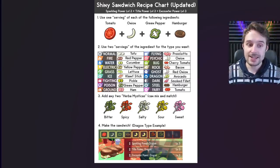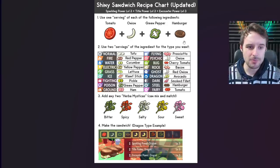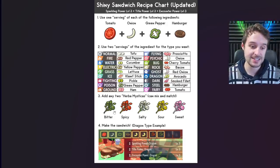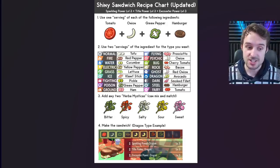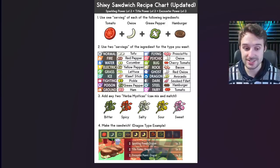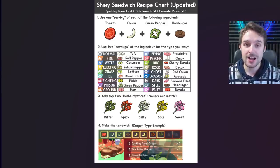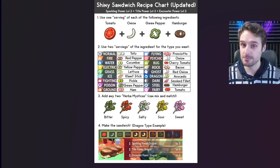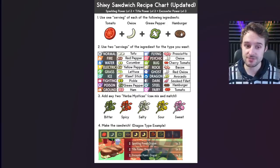The new method relies on more regular ingredients, but that's no problem — they're cheap and easy to get. The Herbas are stupidly rare, so you only need to use any two of these Herbas. They can be the same two — two Spicys, two Saltys, sweet and sour, sweet and bitter — it doesn't actually matter. You can use any two you want. The rest of the ingredients are always: a tomato, onion, green pepper, and hamburger for every single typing.